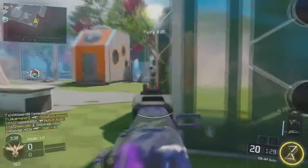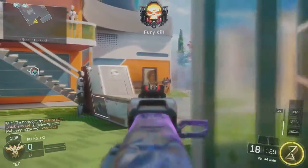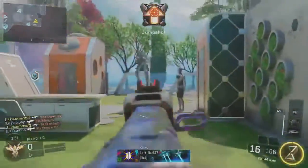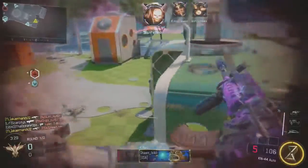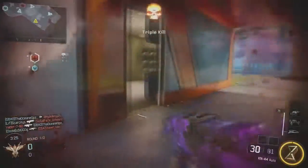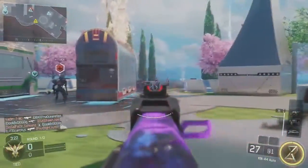Without further ado, let's get right into today's tutorial. First, we're gonna get the easy one out of the way — the Tempest. How to get the helmet, or chest piece, I'm not 100% sure guys, I apologize, but when you go into the menu you will see that you have to get six kills in a single game, six times, with the Tempest.